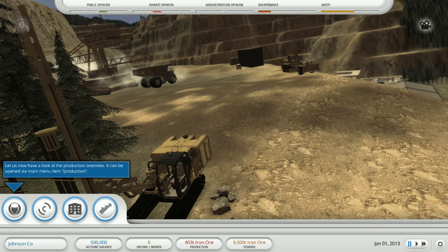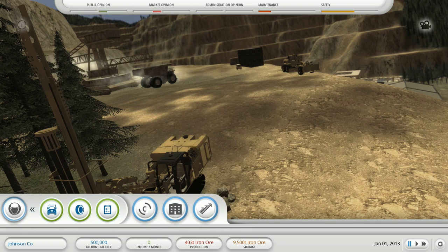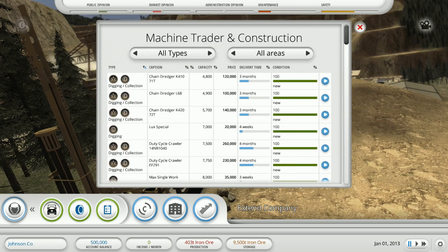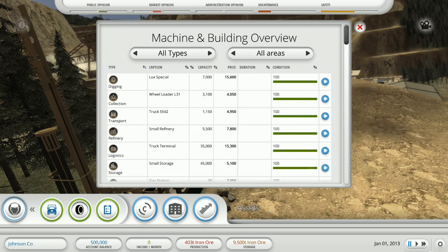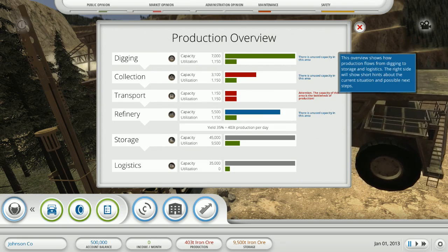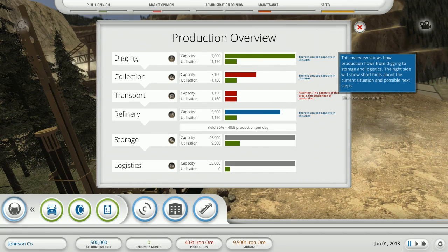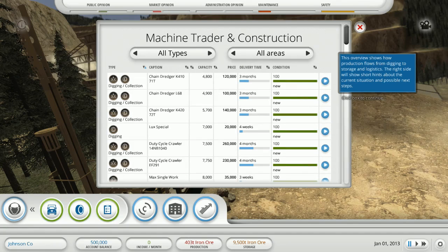As you can see there's a pretty good interface going on here. We've got machines that we can buy, repair, overview — and an overview of what our production is. It looks like we need collection stuff and transport, so let's go to that.